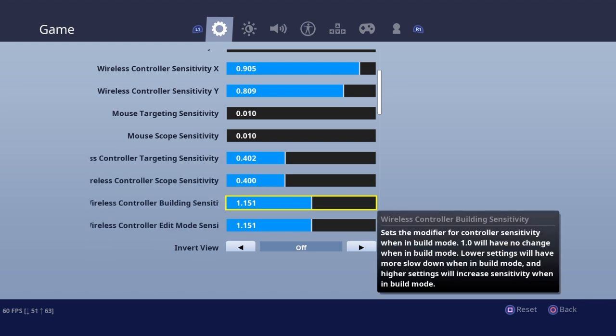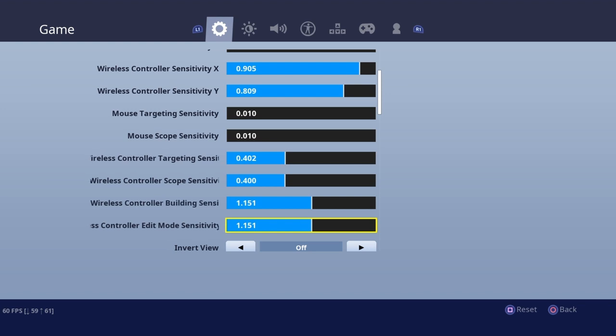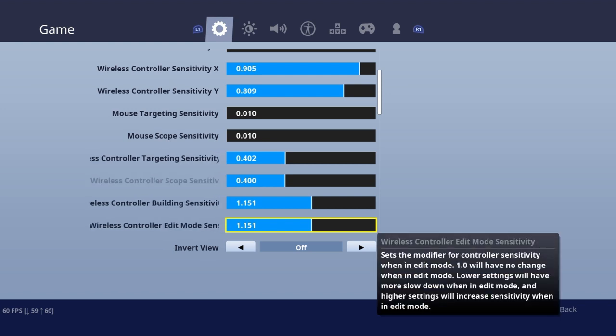I don't think that's going to be too bad. My main worry is hitting my shots because his X and Y sensitivity is higher than mine, but his build and edit sensitivity is lower, so I feel like it should balance out and I should be okay using these settings. Let's get into the games and see what we can do.